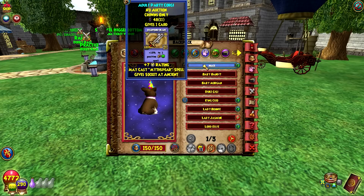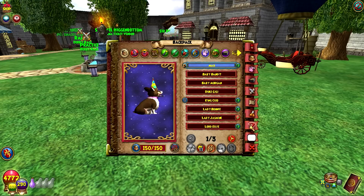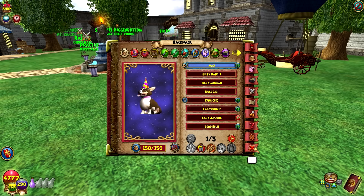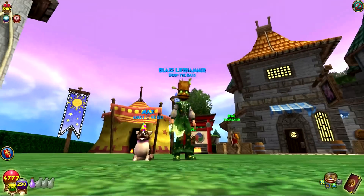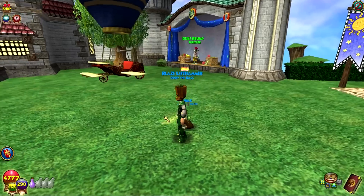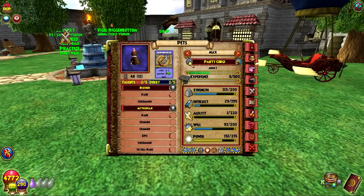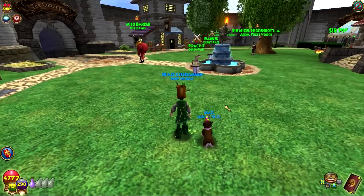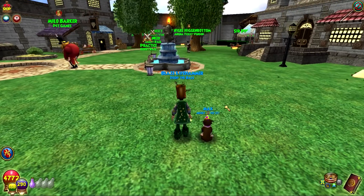I will link in the description both of the wiki links to these pets if you want to check them out and look at some of the talents I didn't mention in this video. I do like the Party Corgi — he's pretty cool. And he's Myth, because he does have Mythsphere, Mythgiver, Mythassailant, and Mythshot. That's usually what these kind of pets have — a bunch of their school talents. That's probably going to do it for this video, just a quick pet showcase on both of these pets.